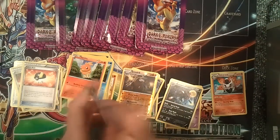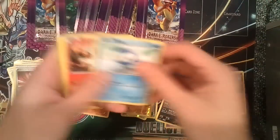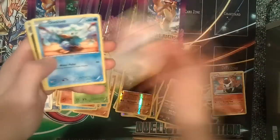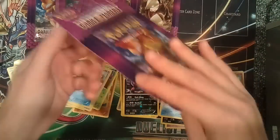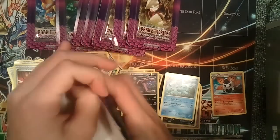Next pack: Girder, Combusken, Enhanced Hammer, Piplup, Larvesta, Bulbasaur, Chansey, Ducklett, a Reverse Foil Krookodile, and a Glaceon. So we've gotten a lot of Reverse Foil Rare cards, which is good obviously.